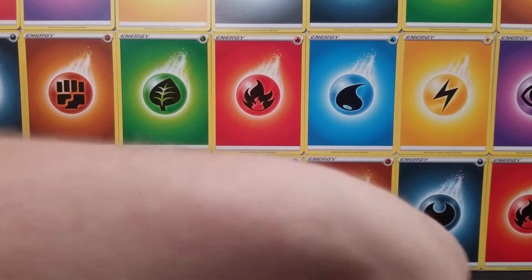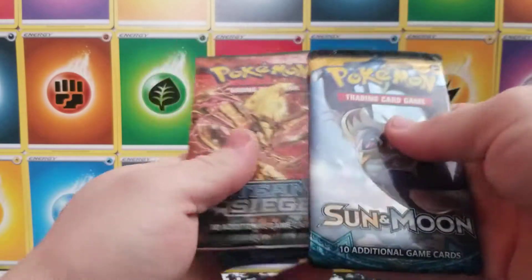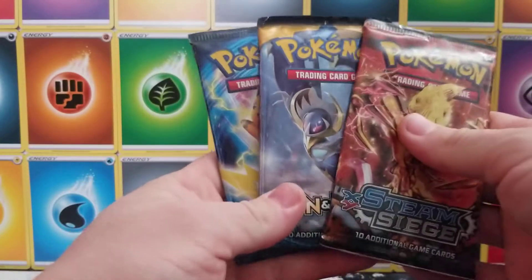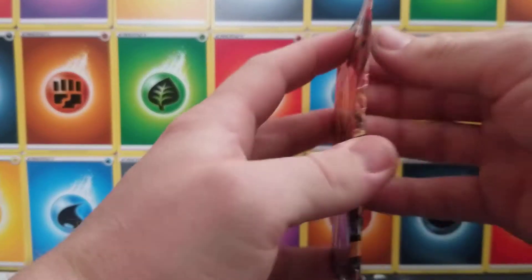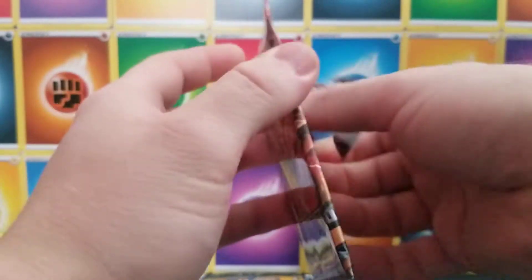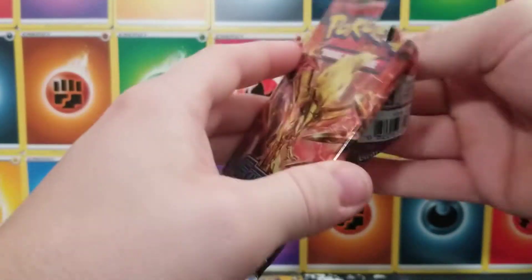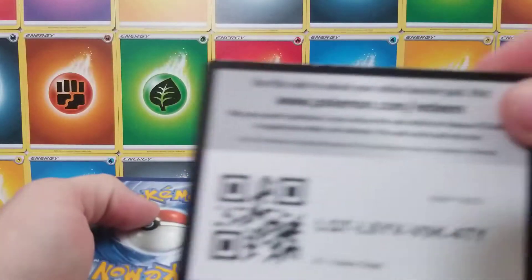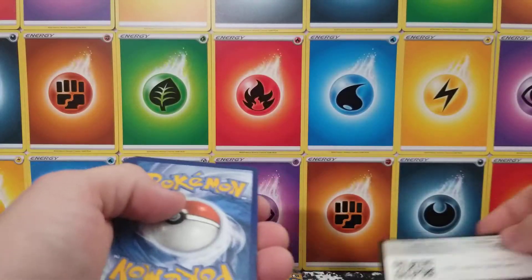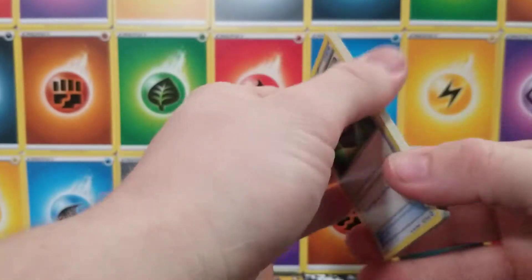We're going to open these bad boys up and let Bay Kid open up the second set. We'll go Steam Siege, Sun and Moon, and then Evolutions — because we want to see, and these do feel girthy. Hopefully there's something good in them. Let's start with the Steam Siege. It should be three cards. Code card — we're back to code cards today. One, two, and three. Voila.